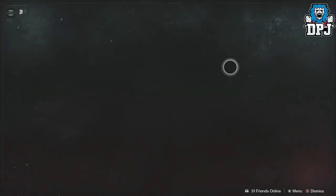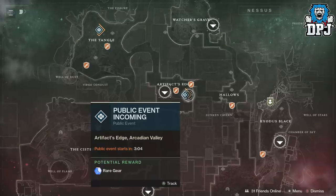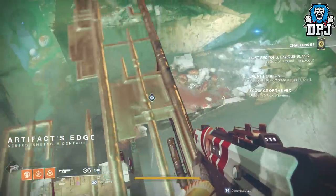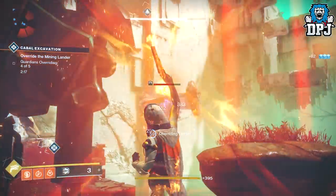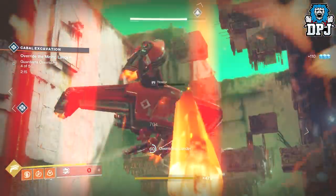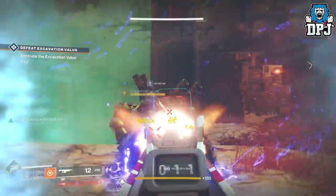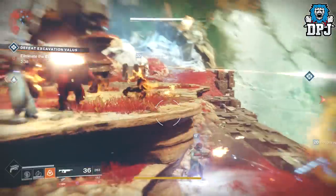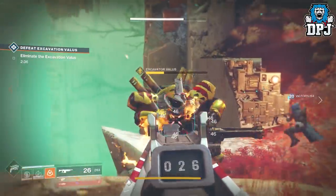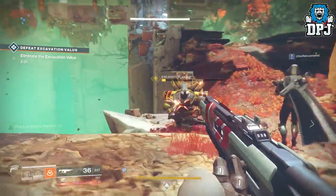The event I'm talking about is on Nessus. You want to spawn into the Artifacts Edge landing zone and travel to the Arcadian Valley, which is literally right in front of you when you spawn in. I jump down and start the public event there, which is a Cabal Excavation public event. To trigger this as a heroic, you simply have to take out the Thresher ship that patrols the event. Doing this starts the heroic, and your job is then to take out the Excavation Valus.